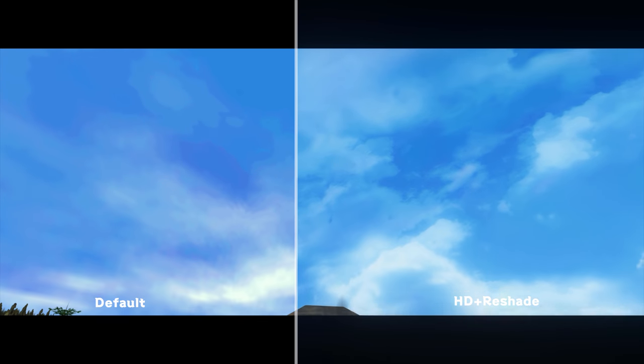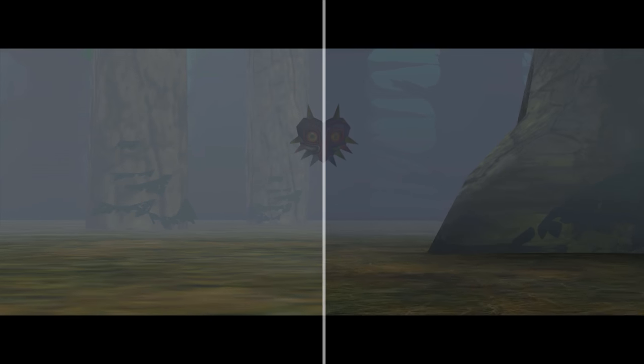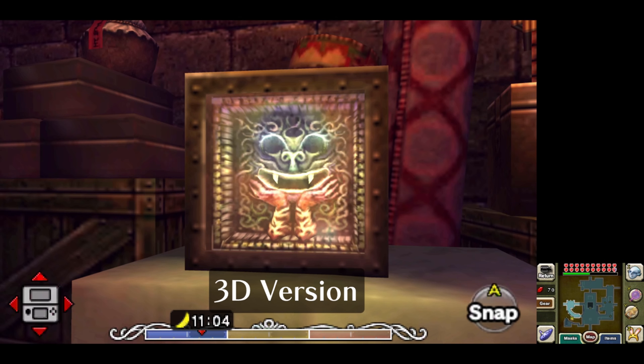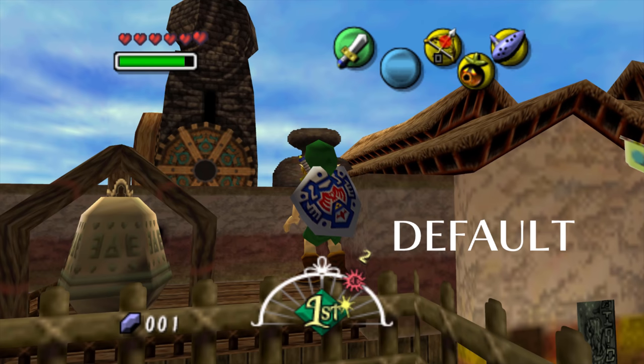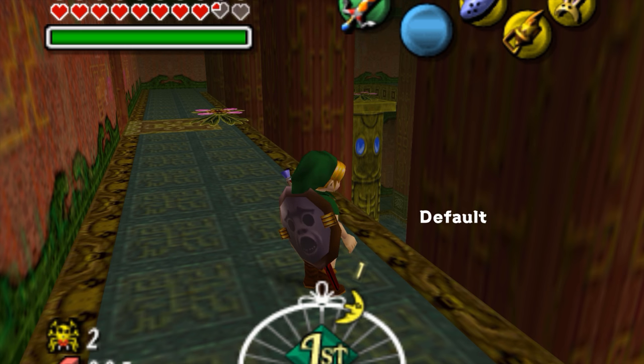Majora's Mask doesn't really have any texture packs that adhere to the original style, so I wanted to make one. The goal isn't to compete with the 3D version, but just to polish up the original for those who prefer it. I reference how the 3D version handled each area, and in rare cases I'll bring ideas over, like this reference to Ocarina of Time's Well or the coloring of the clocktower wheel. Otherwise, the goal is to stay faithful to the original.